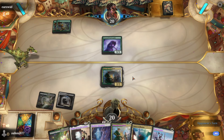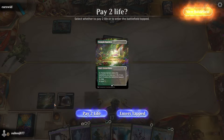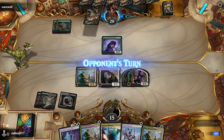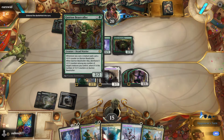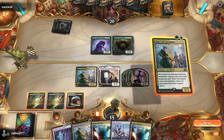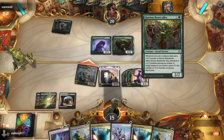Mono Green Devotion is tough because they go over the top of us — and they go even more over the top than most. They have no plays, which is nice. We play Temple Garden untapped, cast Delny making two 1/1s. We don't attack — we want to block. They play Corian Beast Collar so this might just be Mono Green Beatdown. We play Rope Line into Rope Line.